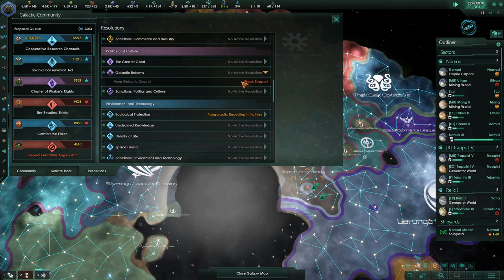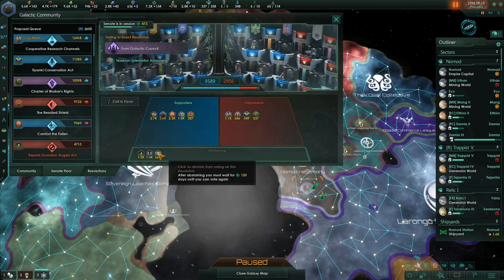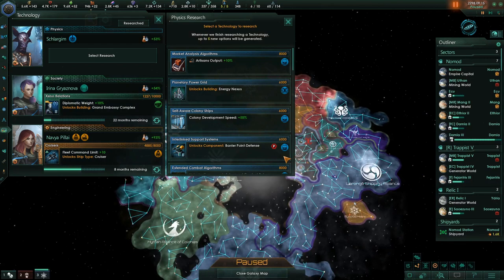Research concluded. Form the Galactic Council — an empire is likely to support it, and it's already on the senate floor. It's on the senate floor and we're supporting it. I'm not very good at the whole senate thing yet — I haven't messed around with it a lot.